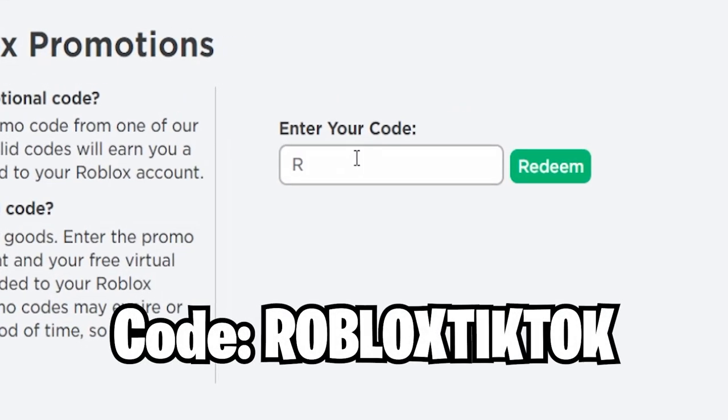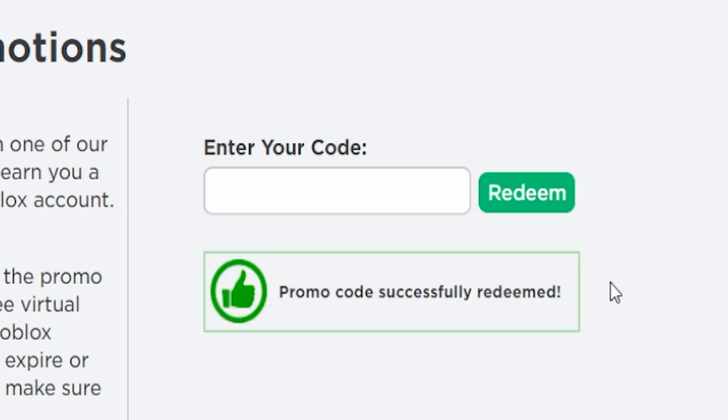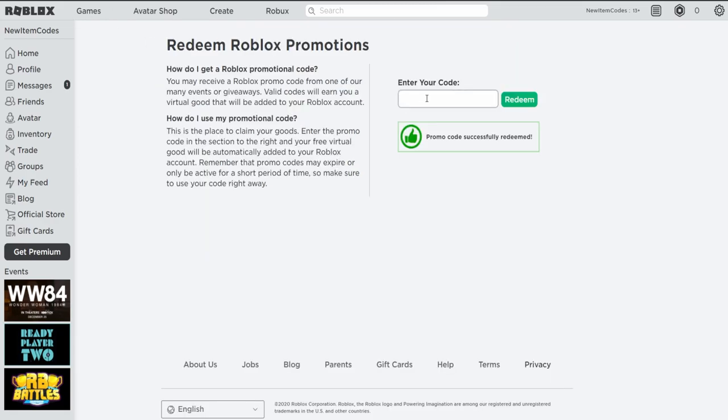For the first code, we have ROBLOXTIKTOK, which is the newest code right now — it released yesterday. If you haven't already seen the latest video on my channel, here it is. Let's go redeem it. Promo code successfully redeemed! We just got this Rat Panda Party Pad, which is a new accessory for Roblox because Roblox just made a new TikTok. That's why they're giving out a new promo code. Just like the Instagram items where they gave out promo codes. Make sure you all subscribe so you don't miss out on these newest promo codes.